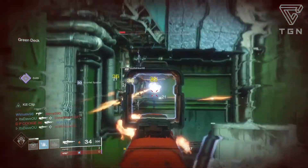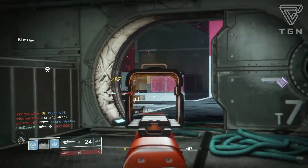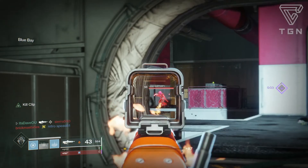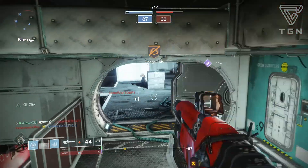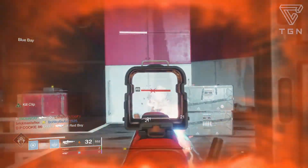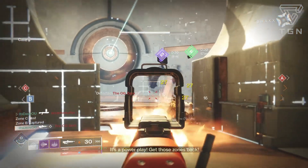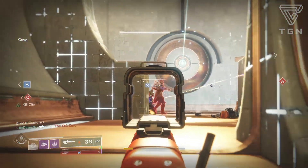Trait number one, Moving Target, is a pretty solid perk for this type of pulse rifle because of that range stat — it'll help the stickiness of the weapon so you'll be able to hit people at range. It just feels really good especially when you're moving around, as you move a little quicker too. Other good options would be Zen Moment to keep stability up, Head Seeker, and Outlaw.